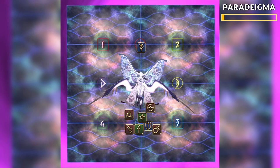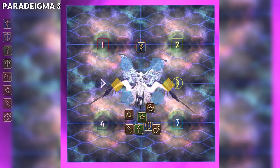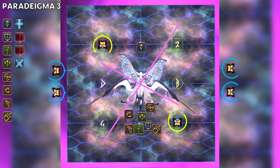Athena begins the third cast of Paradigma, spawning four blue eggs and two yellow eggs — you should remember these from the first two Paradigmas. She then begins to cast another Engravement of Souls, which will again give various debuffs and tethers. The eggs fly off to their positions and Athena begins to tether four platforms in a zigzag pattern. These platforms are going to drop. The eggs hatch and the debuffs and tethers are given out.